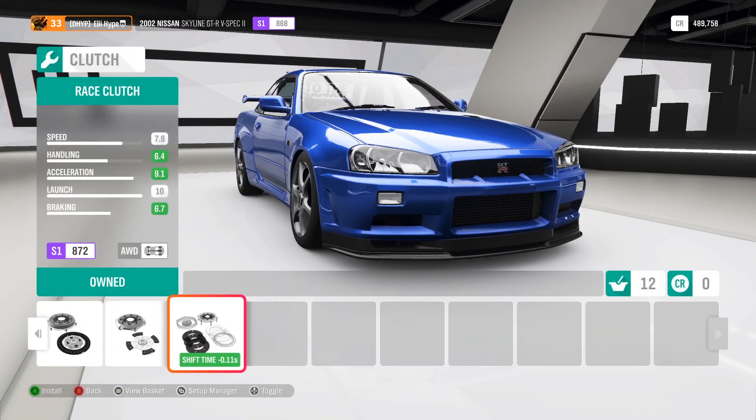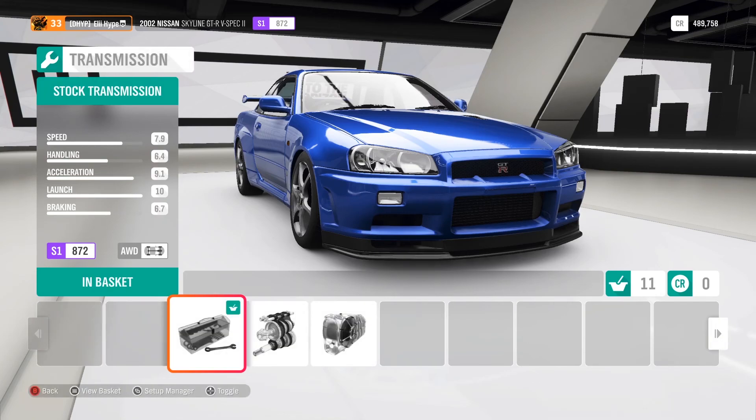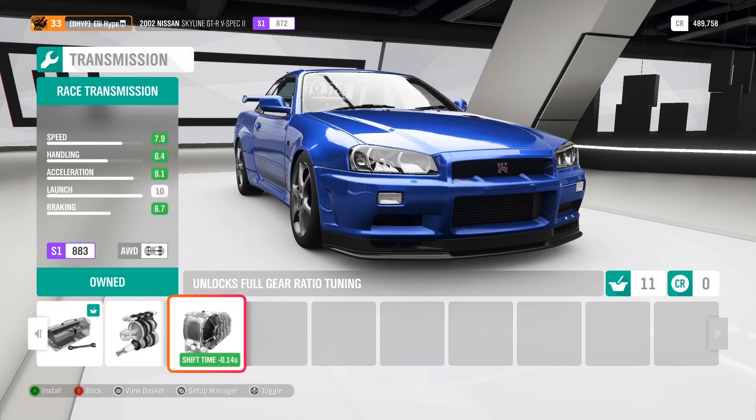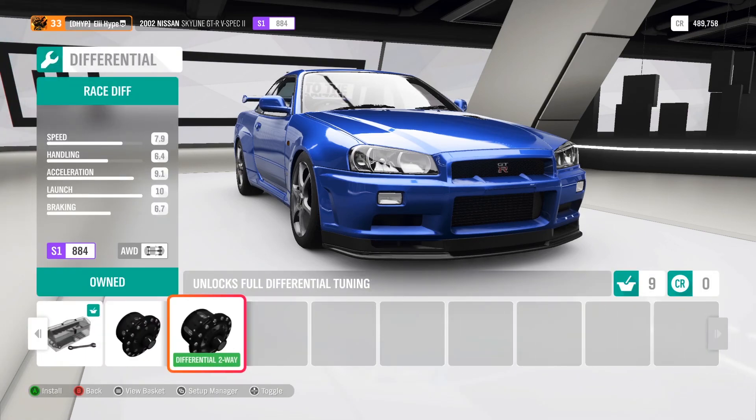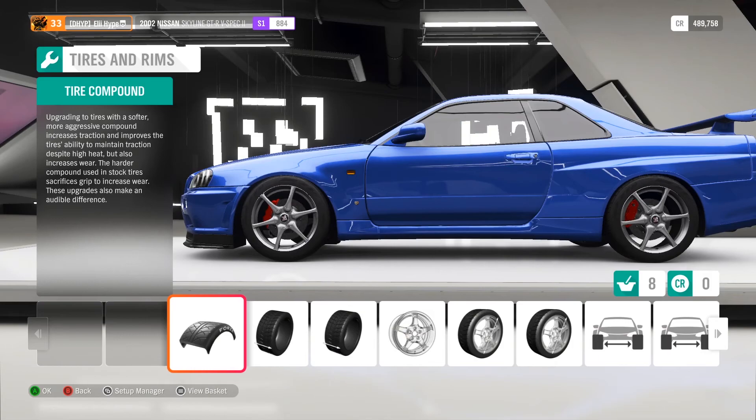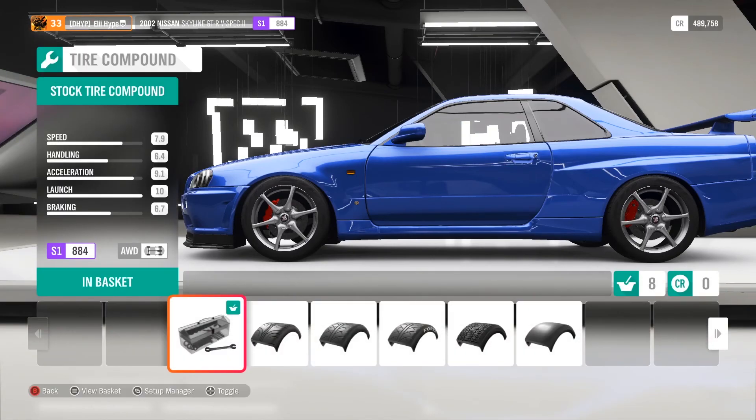For the clutch: install the best one only if you play with clutch — with a controller with clutch enabled or with a wheel and pedals. If you don't use the clutch, skip it. Then get the best transmission, best driveline, and best differential.